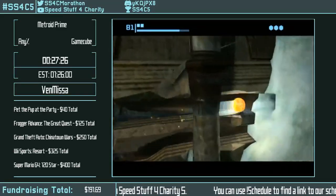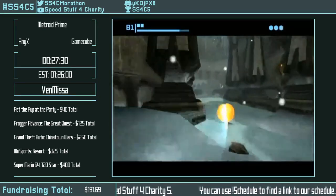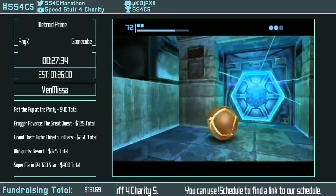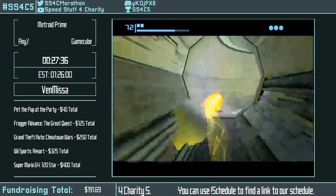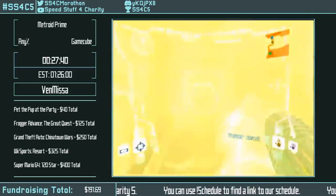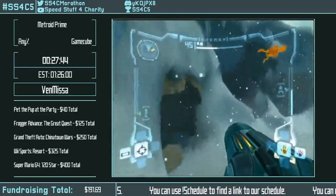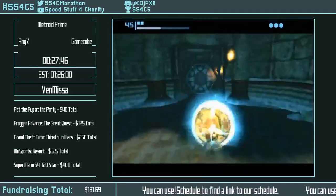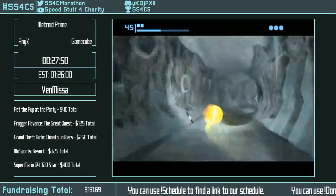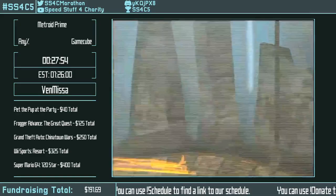I let the cutscene play out so the She-Goth will spawn and I have an easy dash point. Another gigantic sequence break — you normally need plasma beam to come back and melt the ice on that Chozo statue's hands, which then triggers a wall to disappear. This trick can be done entirely inbounds too — you'd have to do the She-Goth fight, get wave beam, then do the IS to get early sun. It's about 35 seconds slower inbounds.